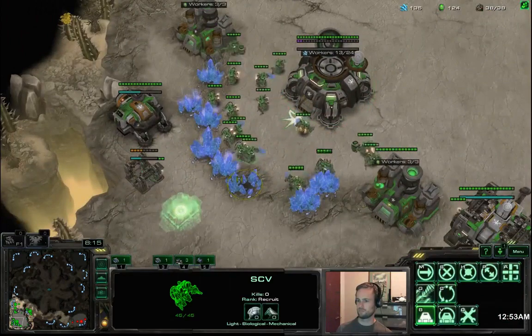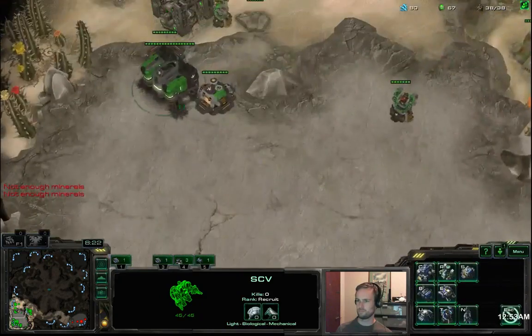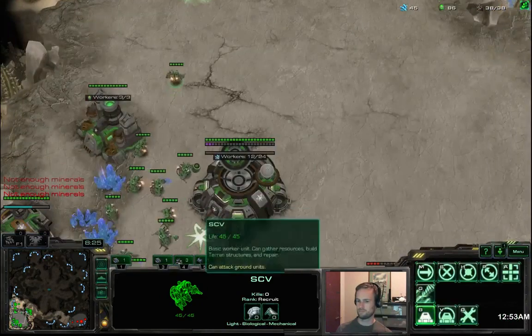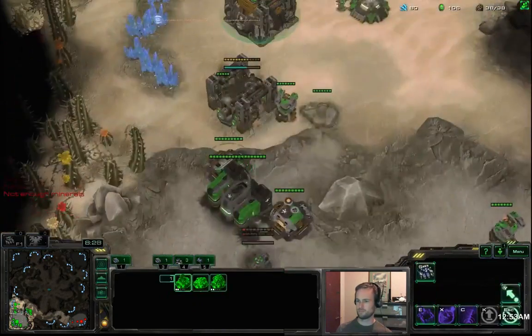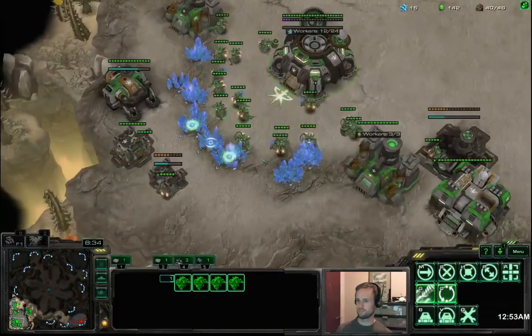We get our factory, we get high-sec auto tracking — which is turret range and more importantly planetary fortress range — which is actually important versus siege tanks, you wouldn't think so but it is. And we're getting all six gas geysers as we can afford it.